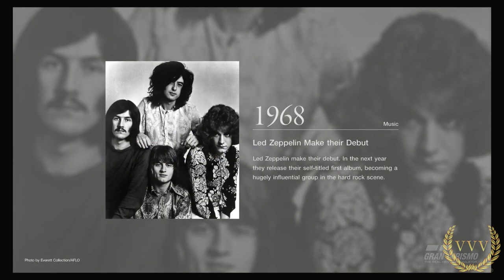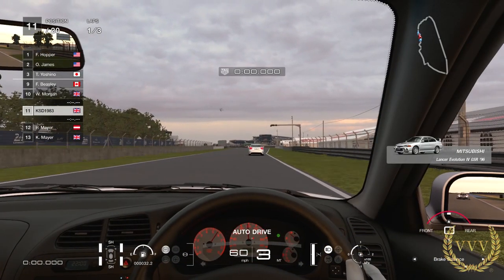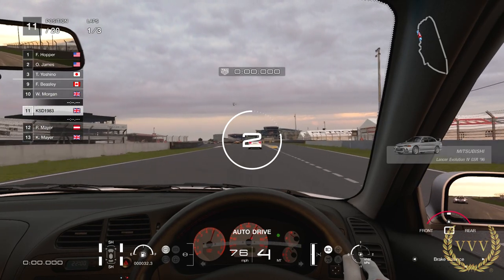Anyway, that's enough of that — let's get stuck into some of the new content on offer. We're here at the Le Mans track in the Evo 4.